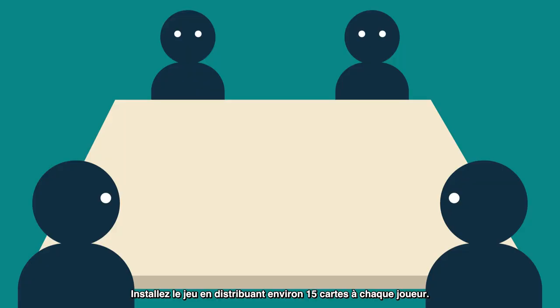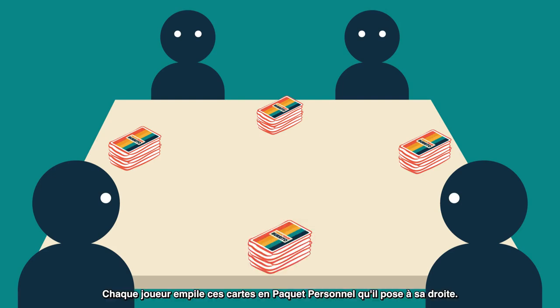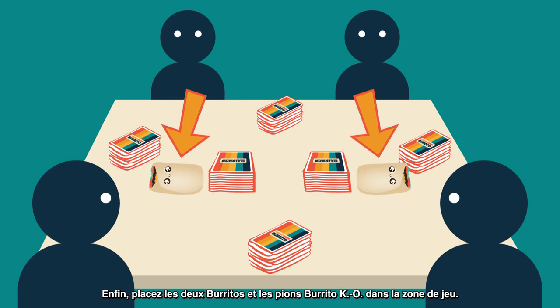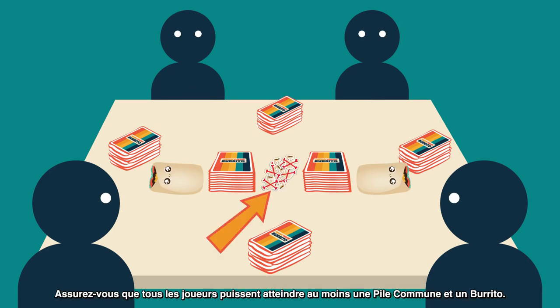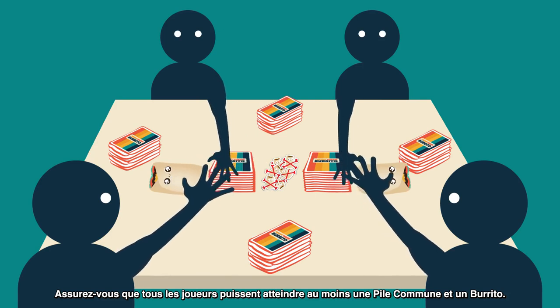To set up the game, give about 15 cards to each player — doesn't have to be exact, anything close to 15 is fine. Each player keeps these cards as a draw pile on their right. Divide the remaining cards into two roughly equal community piles in the middle of the table. Finally, put the two burritos on the table along with a pile of burrito bruises. Make sure all players can reach at least one community pile and one burrito in the center of the table.